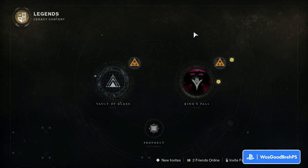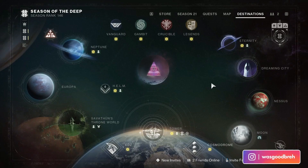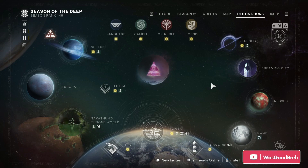The other raid in rotation this week is King's Fall — you can find it in the Legends tab. That seems to wrap it up for everything new this week in Destiny 2. Hope you enjoyed this video and I hope you're having a great day. Thanks for watching, peace.